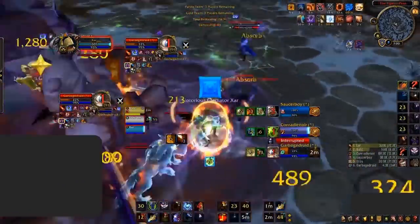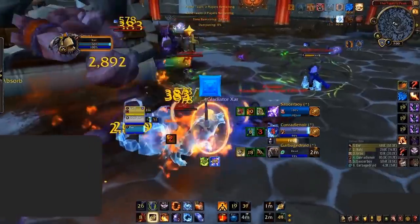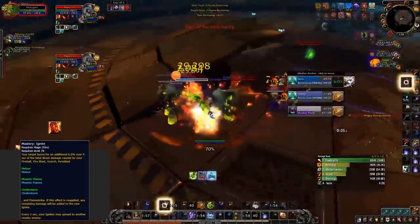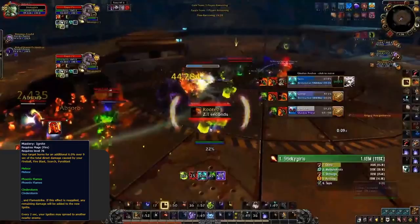When a Fire Mage bursts, a standard rotation will look something like this: Meteor, Combustion, and then they just rotate Fire Blasts and Pyroblasts. These spells are surprisingly not what deals the majority of the overall damage in their burst window. The majority of damage actually comes from the stacked Ignite afterwards. When a Fire Mage deals damage, a portion is turned into a ticking debuff called Ignite. When a Mage pops Combustion, all their spells crit and they gain a huge boost to Ignite damage — so this Ignite is going to be huge. What you can do is instantly dispel the Mage's Ignite if you're a healer, which will reduce a lot of their overall damage and give you a higher chance at survival.